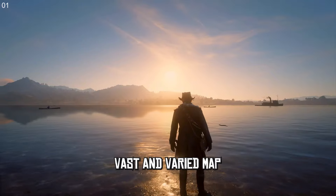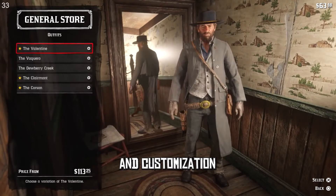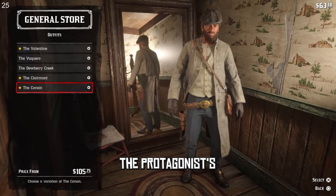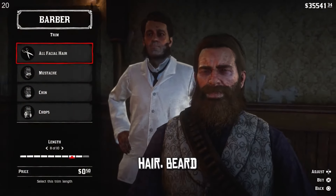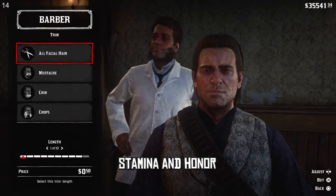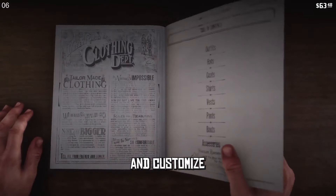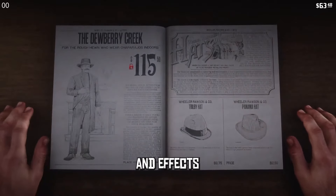The fourth feature that GTA 6 should take is character development and customization. Red Dead Redemption 2 has a deep and engaging character development and customization system that allows the player to shape the protagonist's appearance, personality, and skills. The player can change the protagonist's hair, beard, clothes, accessories, and weapons, and also influence his weight, health, stamina, and honor. GTA 6 could improve its character development and customization by giving the player more options and freedom to create and customize their own character, and by making the character's attributes and actions have more consequences and effects on the game.